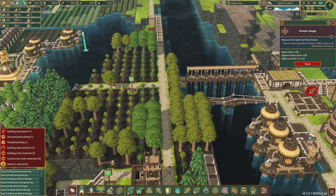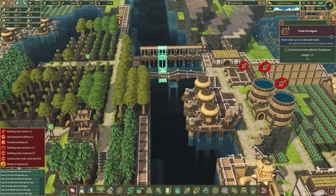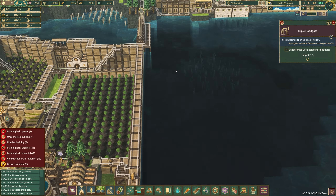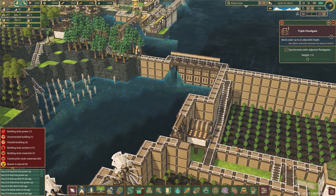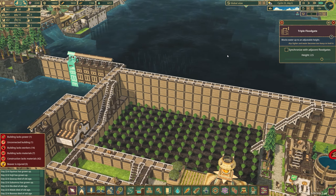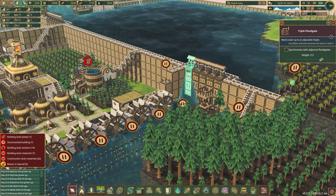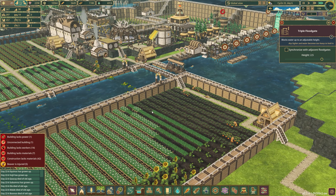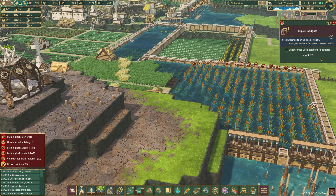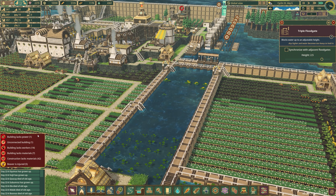I really wish there was a way to use these markers to automate your floodgates. Let's raise these back up. So that's fine, it's all good. Now let's raise this floodgate back up so this basin can fill back in. There we go — it's all working, it's all good.